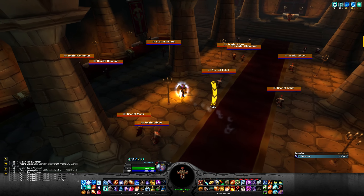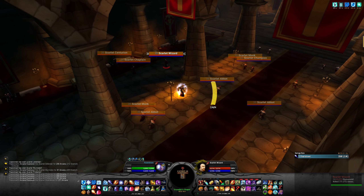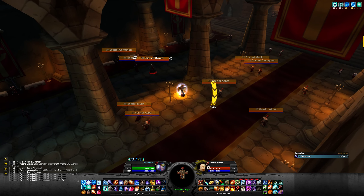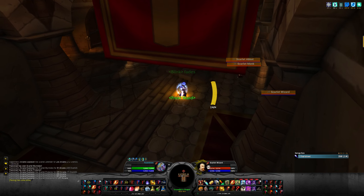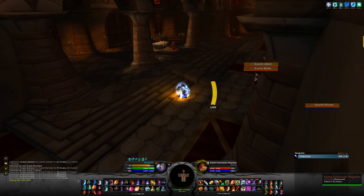To start off this pull you want to wait for this mob to pass by, walk through this spot and blink in front of the boss. Make sure to have your shields up at all times including frost ward, and pull the boss.